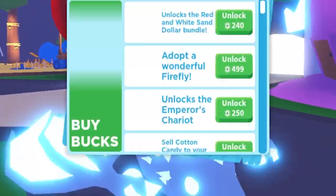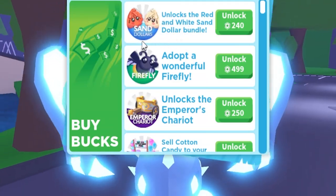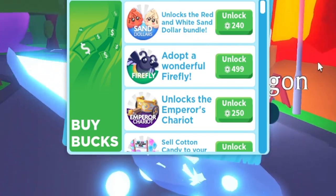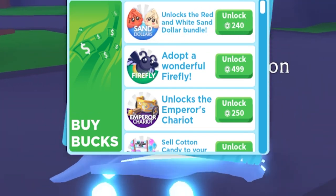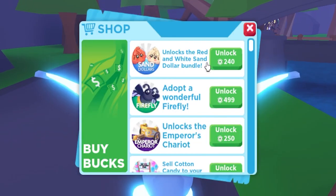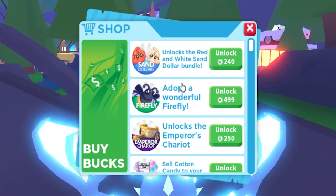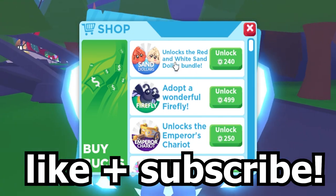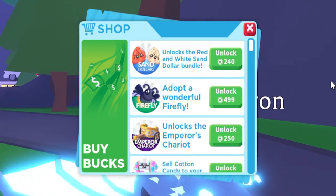Make sure you guys like the video because I'm actually gonna give away one of the new pets in Adopt Me — the sand dollars. These are actually two pets in one for literally like 240 Robux, one of the cheapest updates ever. I might give away like five of them, so comment your Adopt Me username and subscribe.